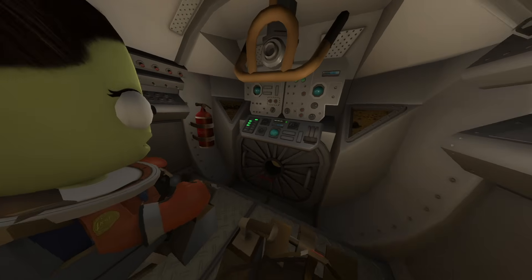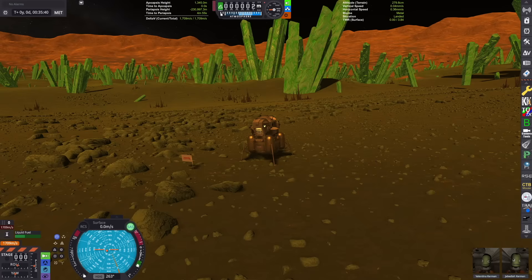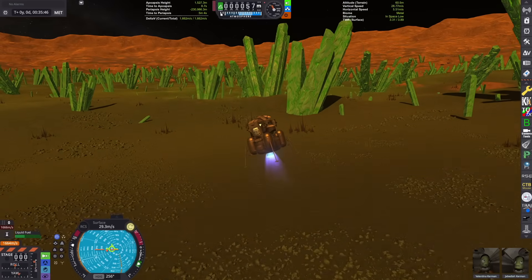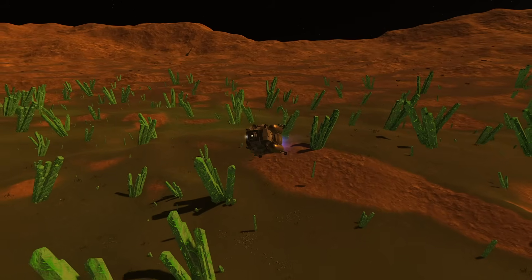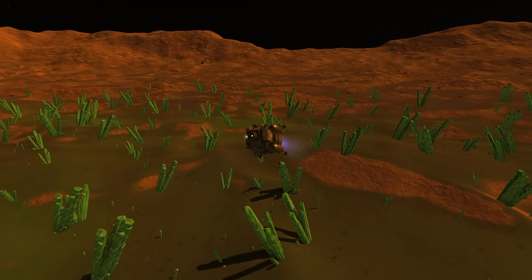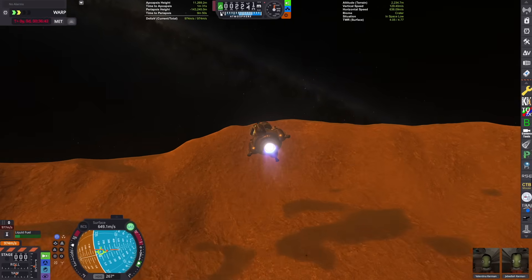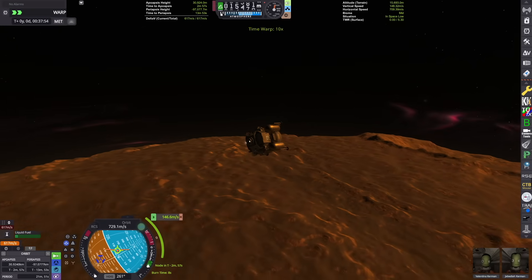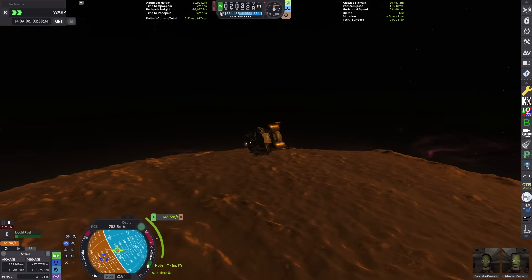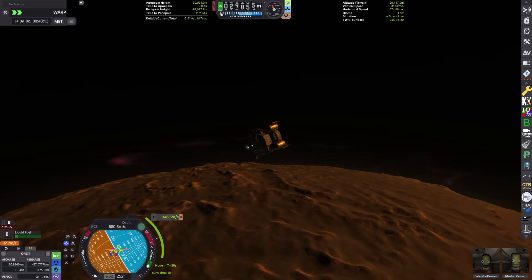Here we are back in the lander. We'll get buckled into our seat, raise the ladder, and lift off the surface. We're going to try to head due west, because the orbits in the Athera system are actually in the retrograde direction compared to the Kerbal system. We're orbiting in the opposite direction to preserve the angular momentum of the system itself — it costs less delta-V because you don't have to cancel out the spin of the planet if you're orbiting in the opposite direction.